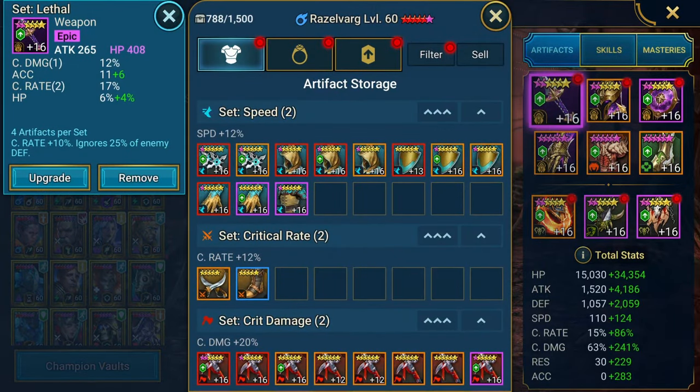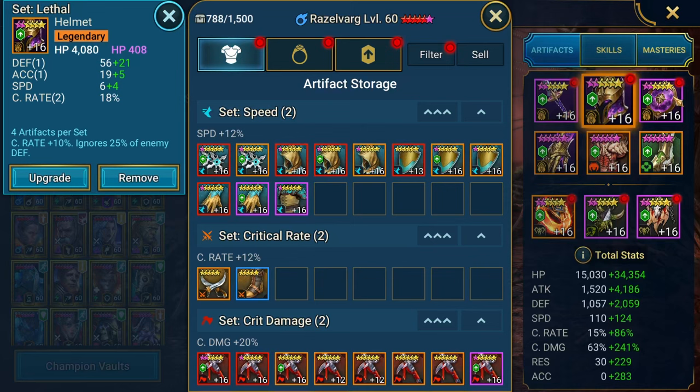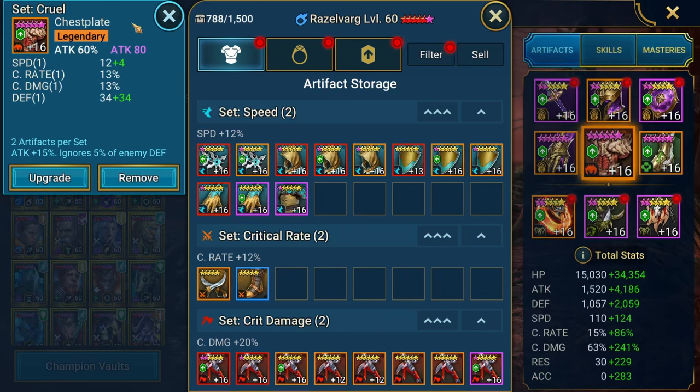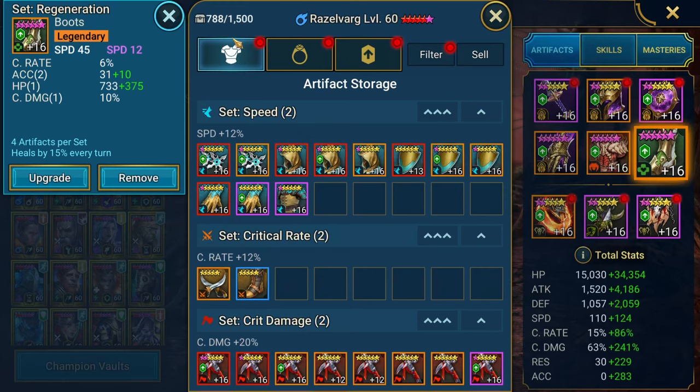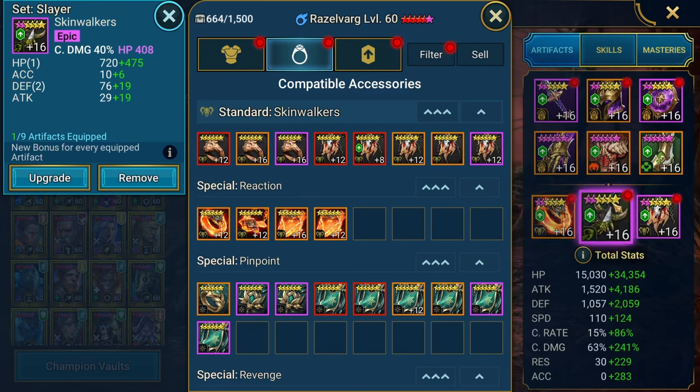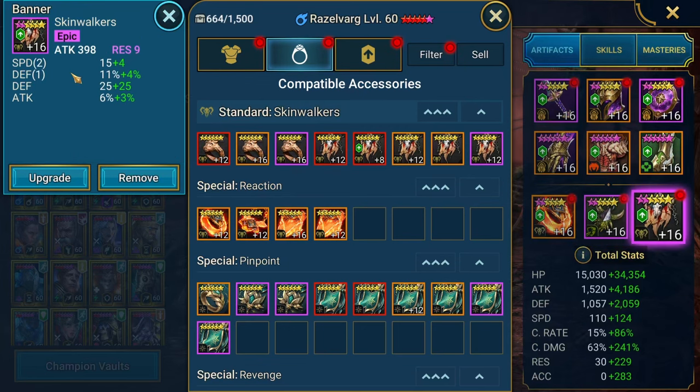Focusing on regular damage substats — speed was really important, crit damage, attack percent on the chest. I'd like to reroll some pieces but I'm out of ores and dust. Speed boots — this was the fastest boot I could spare for Razzelvarg. I'm also taking survivability stats to make sure he stays alive, and I want to reroll resistance to accuracy or attack eventually.